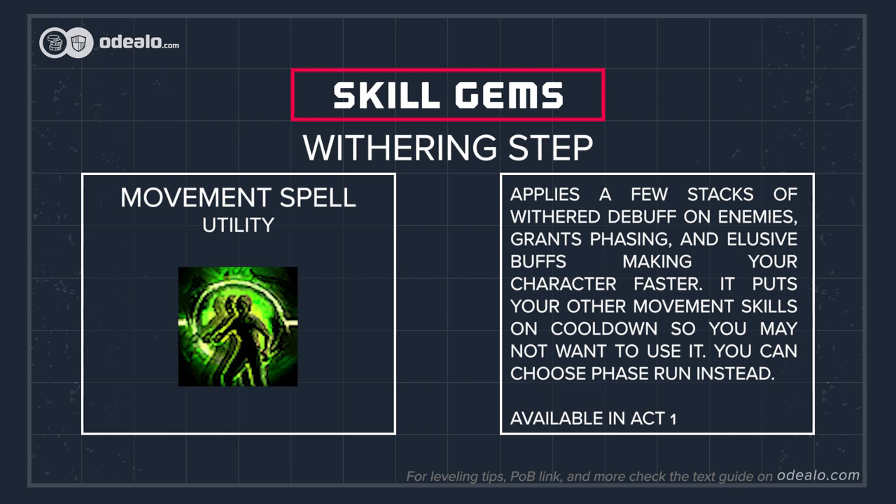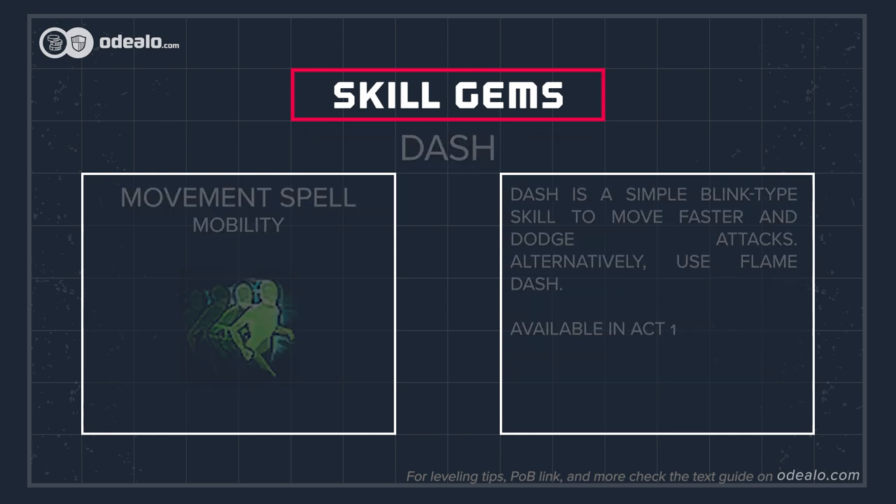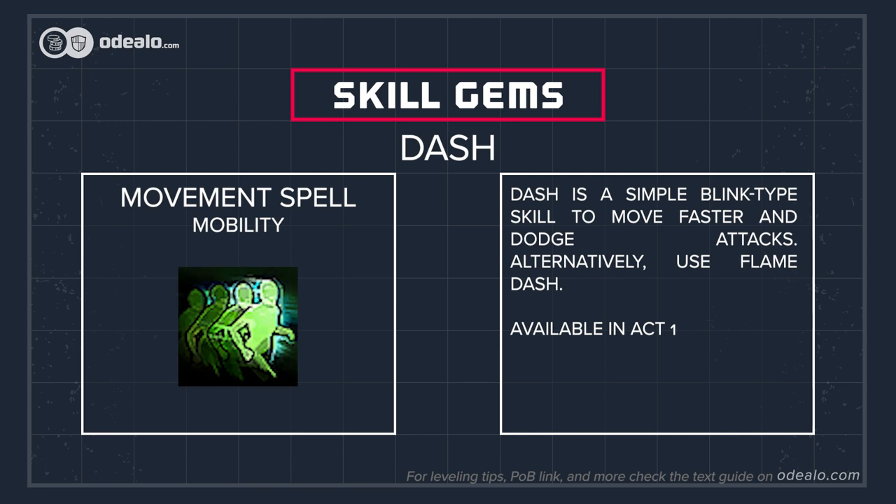Withering Step applies a few stacks of the Withered debuff on enemies, grants Phasing and Elusive buffs making your character faster. It puts your other movement skills on cooldown so you may not want to use it — you can choose Phase Run instead. Dash is a simple blink-type skill to move faster and dodge attacks. Alternatively, use Flame Dash.